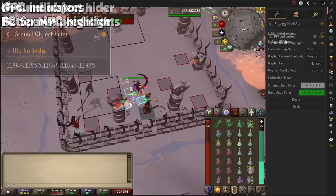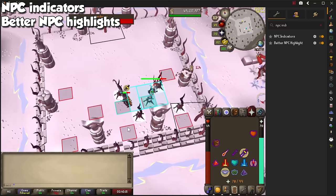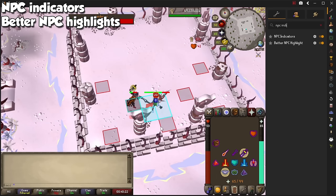Two that go well with any PVM encounter are NPC Indicators and Better NPC Highlights. With NPC Indicators, shift right-click any monster and click on Highlight. This will show you the tiles it occupies so you know when they are getting closer. With Better NPC Highlights, you can see the enemy's true tile, and you can even choose things that aren't monsters, such as Vardorvis Axes and Baba Boulders, and the tiles they occupy as well.